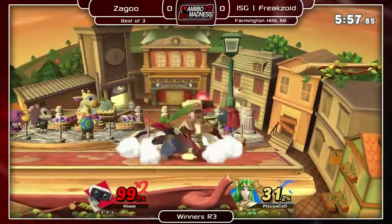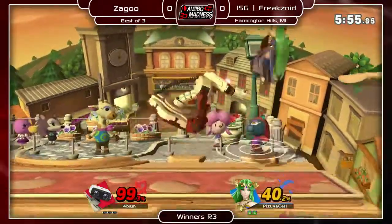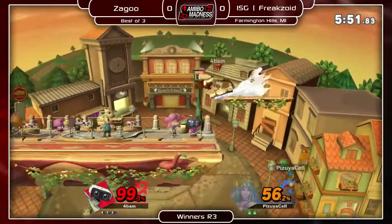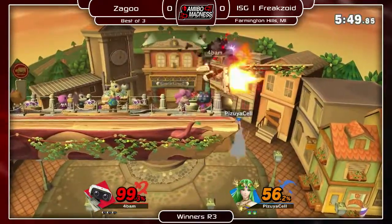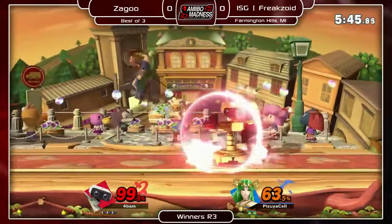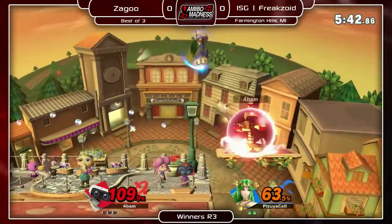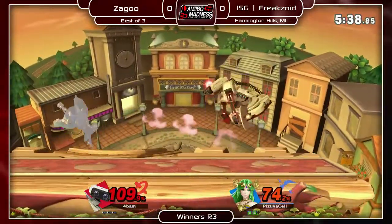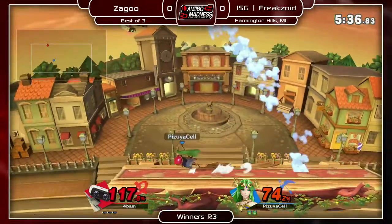I feel like her game plan is pretty easy to deal with sometimes. Palutena gives a lot of easy bait combos — like nair nair nair, up air up air. But I feel like where Palutena lacks is her shield pressure, especially if you're not on a platform.